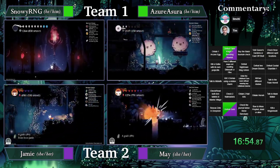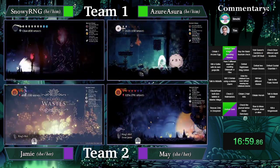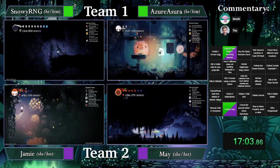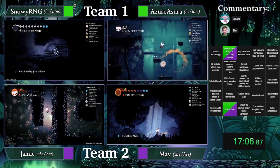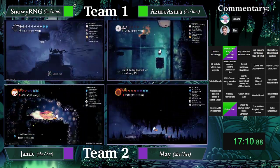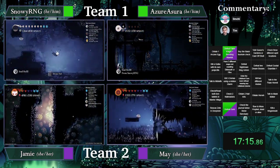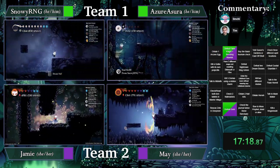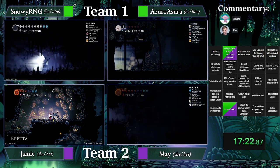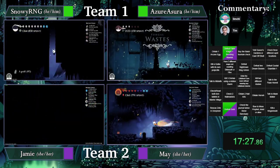Both Azure and Jamie are taking the exit from Waterways into Fungal, probably going to see Bretta. Are we going to see a gamer drop from Jamie — surely Jamie is a gamer, so it would only make sense. Very clean gamer drop — yippee! It looks like May has just finished cleaning up the Cliffs and moving on to Greenhouse.